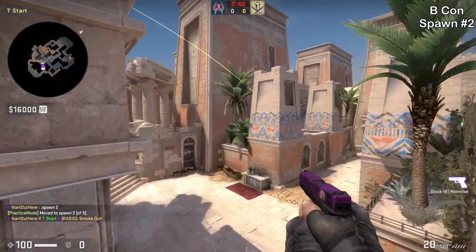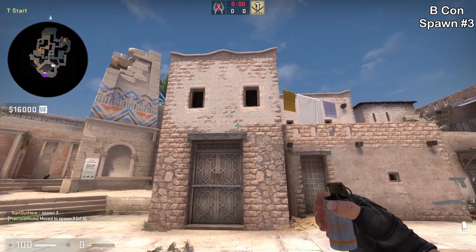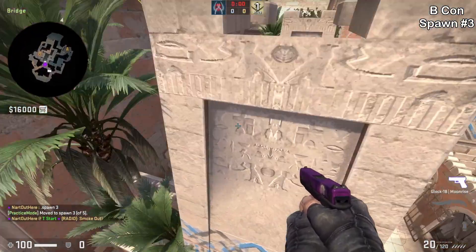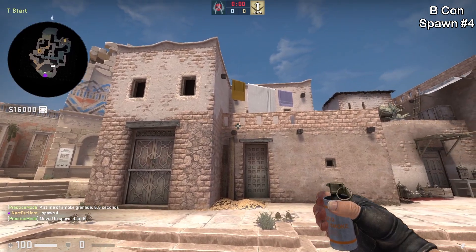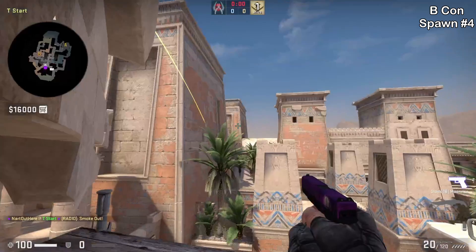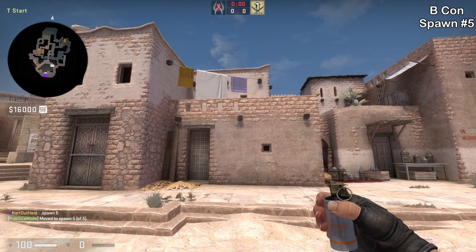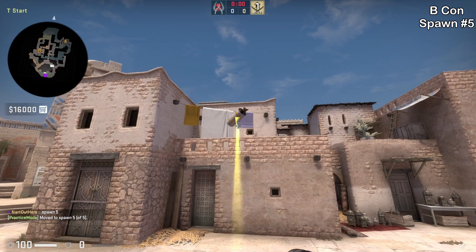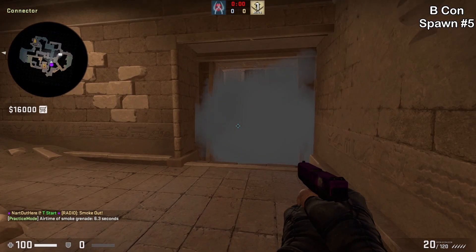Make sure to subscribe as I have more Anubis videos coming soon. Spawn number three: aim below this rock then jump throw. Spawn number four: aim bottom left of this window then jump throw. Spawn number five: aim at this mark on the wall then jump throw. That's all five smokes for B connector electric room.